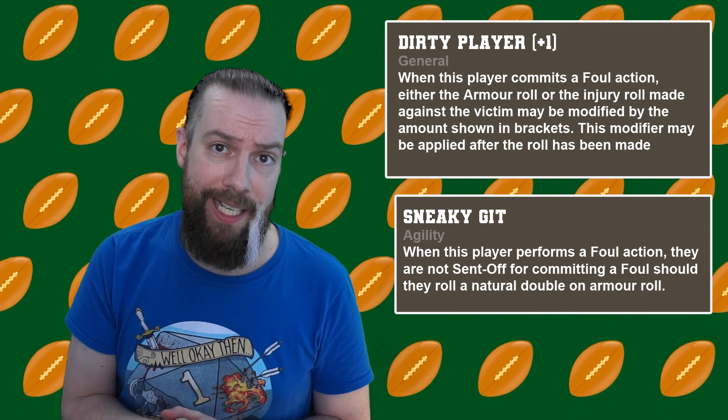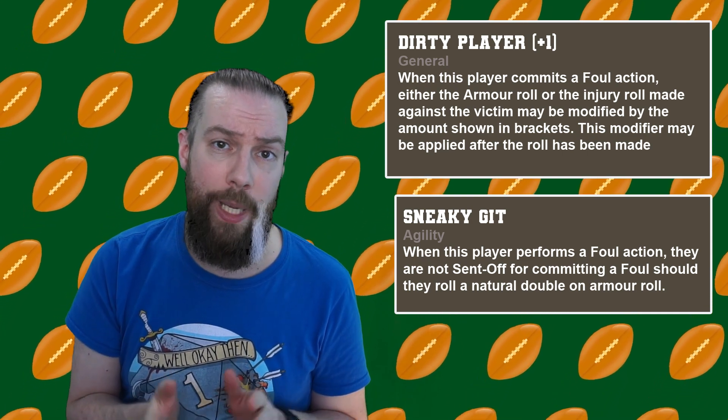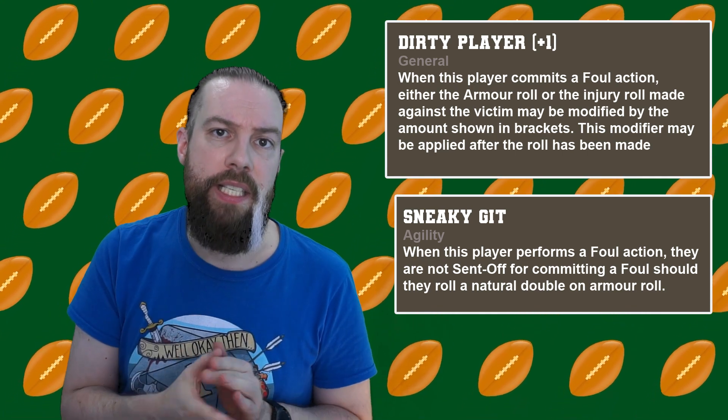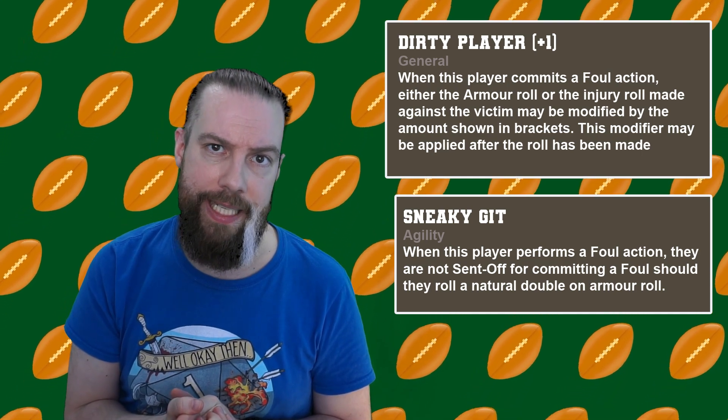The second skill we find in agility, and that is Sneaky Git. Sneaky Git allows you to ignore any doubles rolled on the armor roll, meaning you're much less likely to be ejected from the game if you have Sneaky Git.